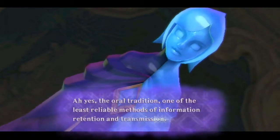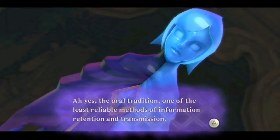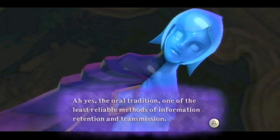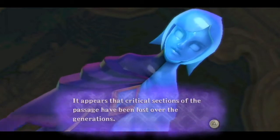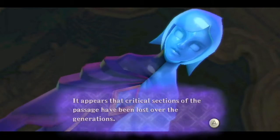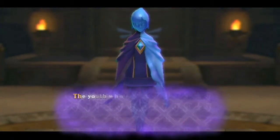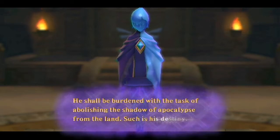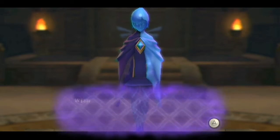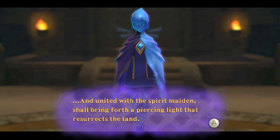Oral tradition — one of the least reliable methods of information retention and transmission, says the thing that only has a message from the goddess in its memory, not written down. 'It appears that critical sections of the passage have been lost over the generations.' The prophecy continues: 'The youth who draws forth the guiding sword shall be known as the goddess's chosen hero. He shall be burdened with the task of abolishing the shadow of apocalypse from the land. With the spirit of the blade at his side, he shall soar over the clouds, and united with the spirit maiden, shall bring forth a piercing light that resurrects the land.'